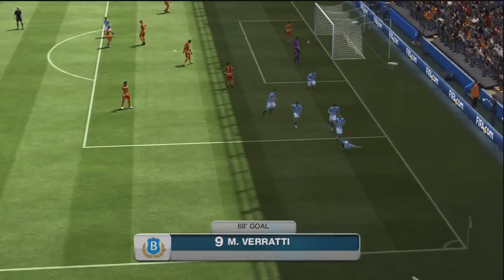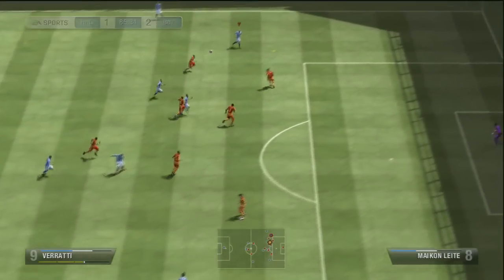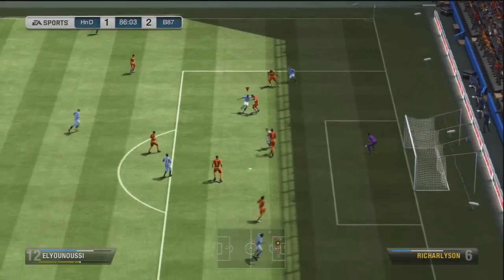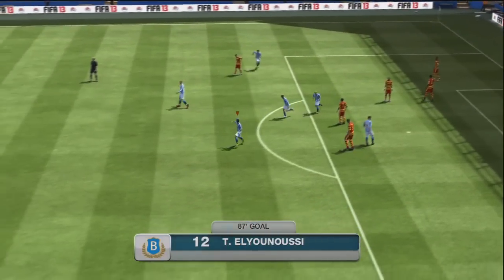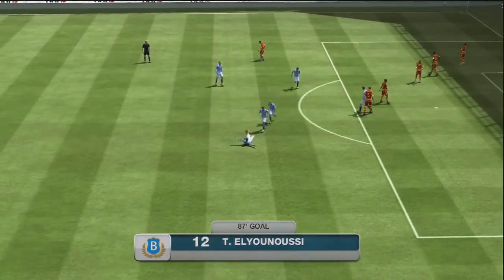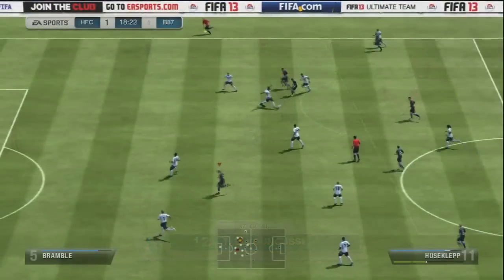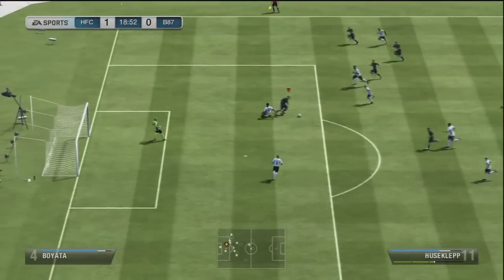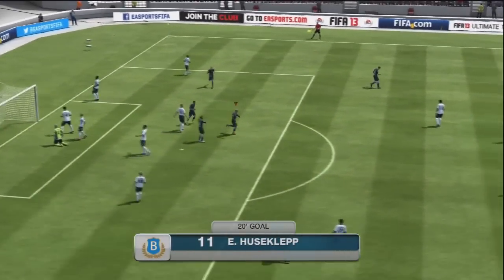Husklep is absolutely solid as a striker — he can knock the ball down, and we have got a clip of him doing that. It's a very good, very well-rounded formation and I did enjoy it quite a lot. Didn't really think I would, as I explained at the start. Formations like 4-3-3 with wingers are not really ones I would try, but we will be finishing off this series with 4-3-3 anyway, so we'll be trying and testing the rest.